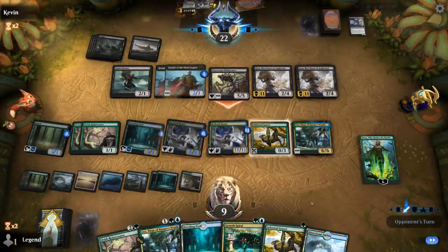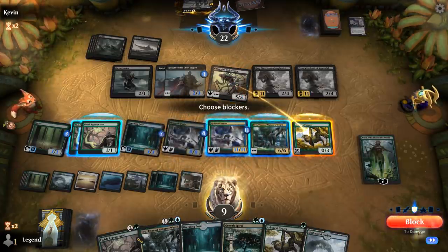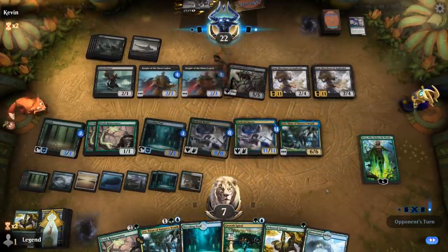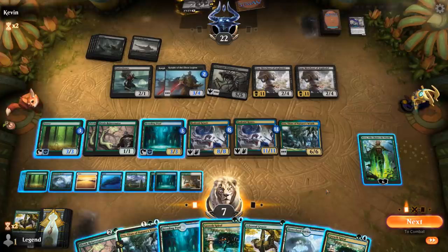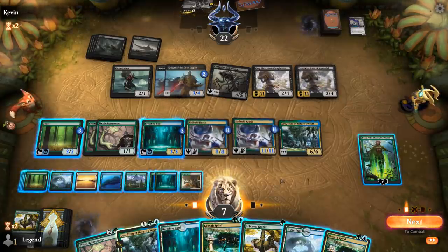I'm at nine life. Grazer is a pretty good blocker for Obliterator at least. If they have a third Grey Merchant we could be in trouble. Opponent's at 22 — they're taking 19 in the air — so I still need to deal three more damage somehow. They've got five blockers.